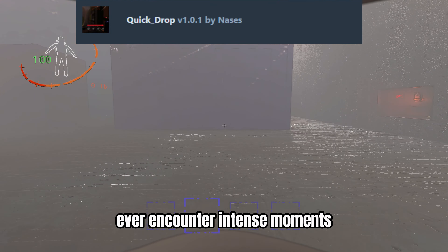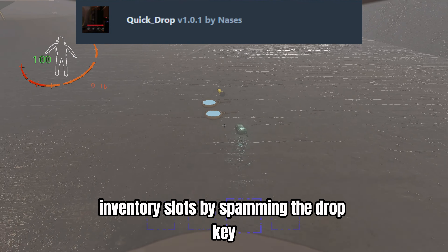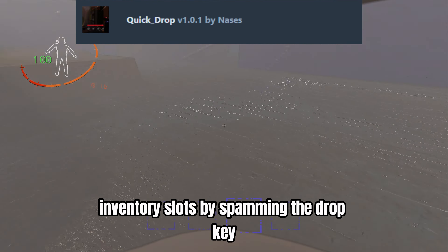This will also allow you to use the walkie-talkie without having it directly selected in your inventory. Ever encounter intense moments? Quick Drop allows you to swiftly drop items by auto-scrolling inventory slots by spamming the drop key — default G.